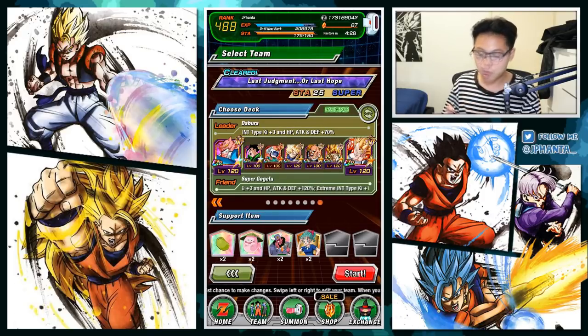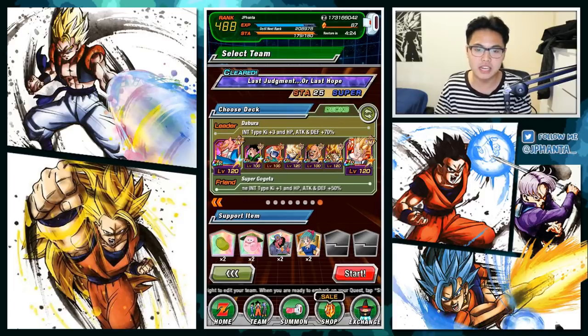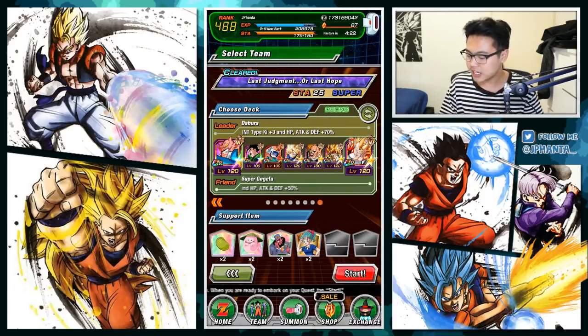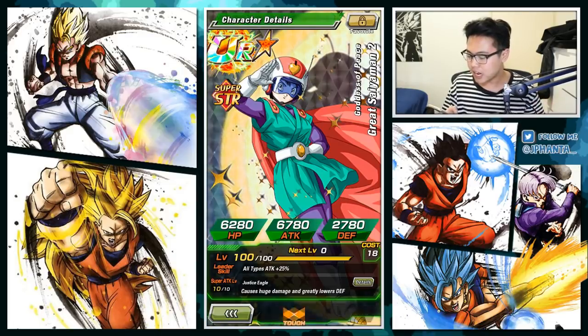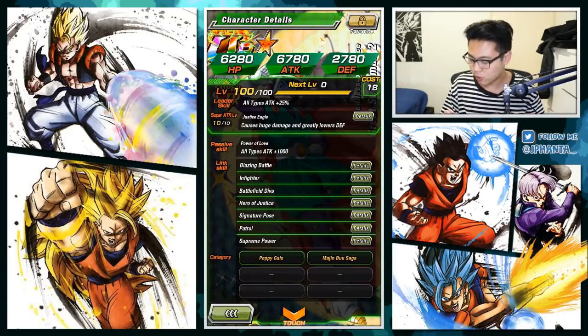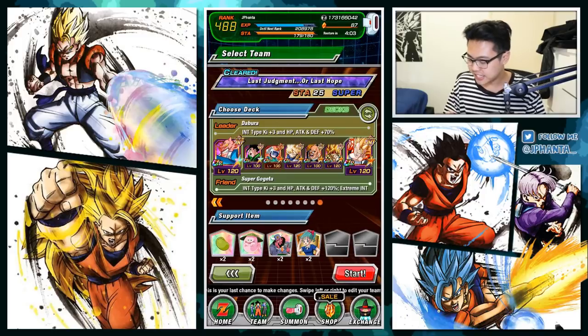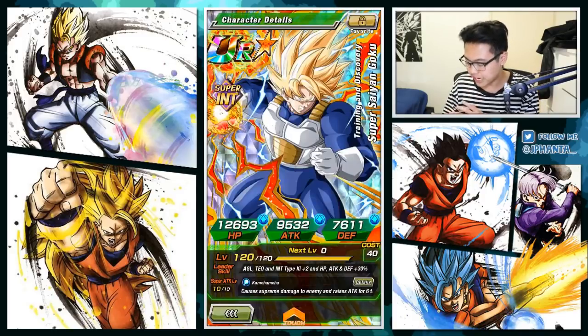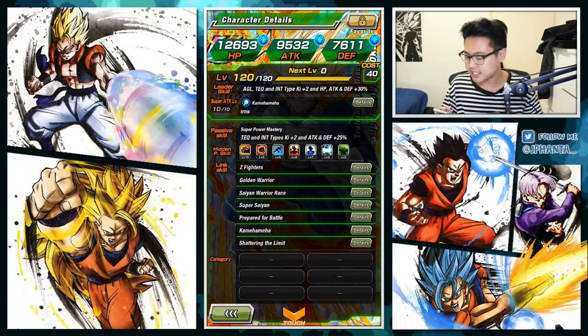For his team we're running support to maximize him. Debura is the leader: Ki plus 3, HP attack and defense plus 70% for all INT types. His partner is Great Saiyaman 2 — she provides all types attack plus 1000 as a passive and has Hero of Justice for an extra 25% attack boost, though she doesn't have the Z Fighters link.